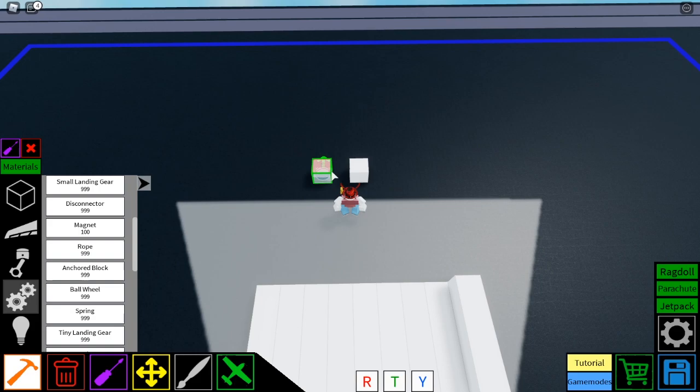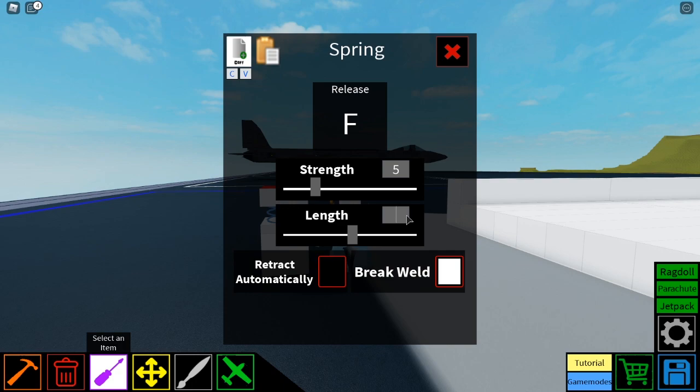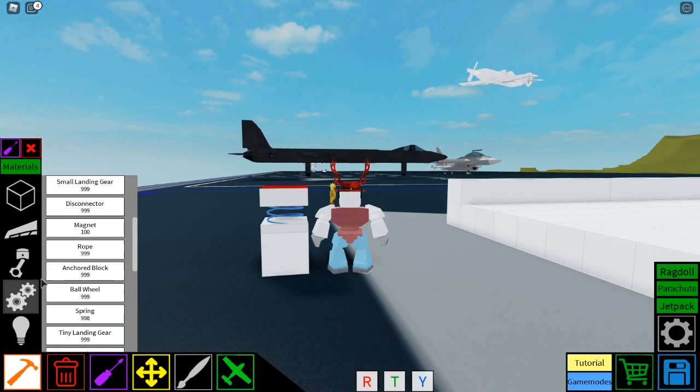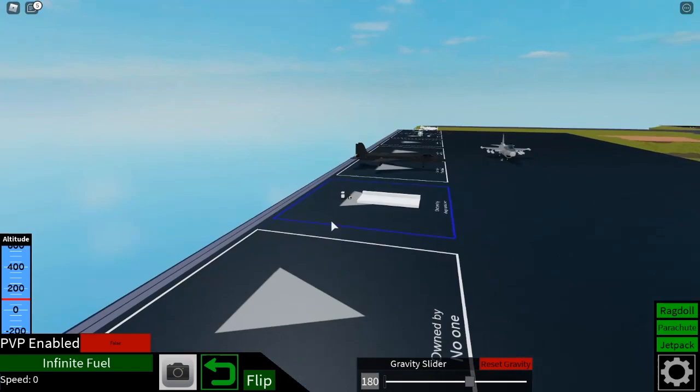So we're actually going to do a quick test here with a spring. Now, I've never used these before. So how does this work? Length... retract automatically. What does — so I can choose how long they are. And release. Okay, so wait, let me just test. I just need to make sure — because I've never used these before — I need to make sure I know what I'm doing before I hop in and be like, I know what I'm doing. Because really, in reality, I have no idea what I'm doing.